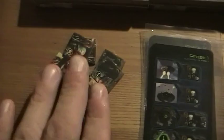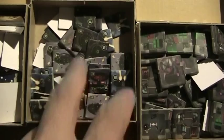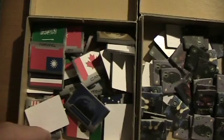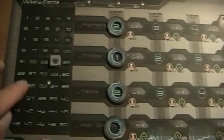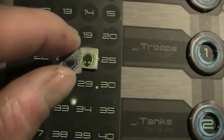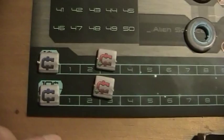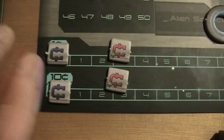We have alien markers — and these are not all by the way. We have here modules that you will use to build up your base. Here we have the UFOs. These are some target markers. Here we have a table where we can keep track of, for example, the victory points. We both start with — the aliens start with 24 and the humans start also with 24 victory points.